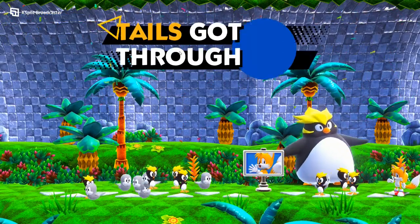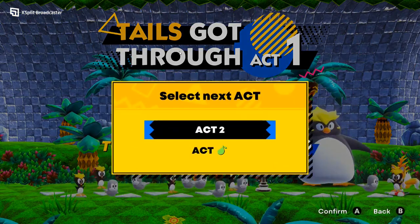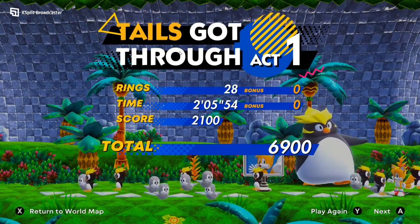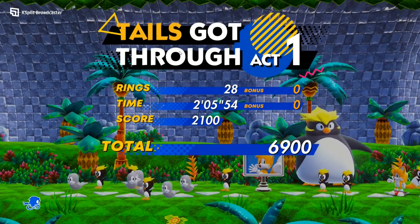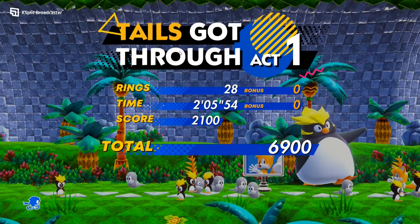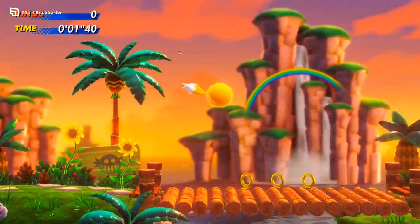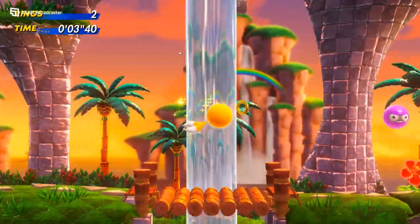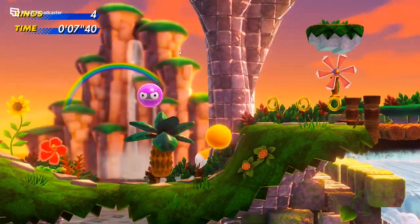All characters have abilities that can be unlocked as you complete special stages. This rewards exploration of the levels as you discover new pathways and, of course, additional special stages. Also, there is a missed opportunity where the developers seem to have missed: online co-op. It would have been an excellent addition, especially in a game that seems to have a big focus on cooperative play.